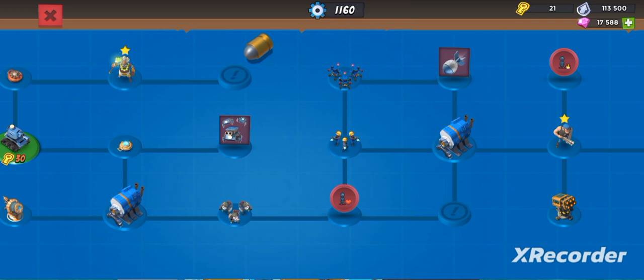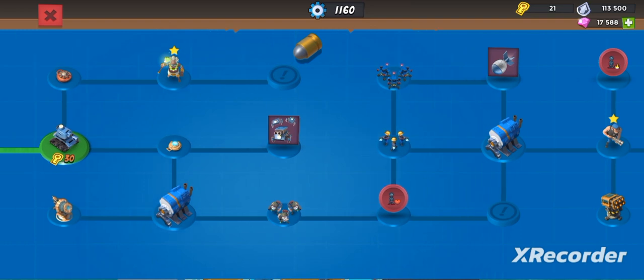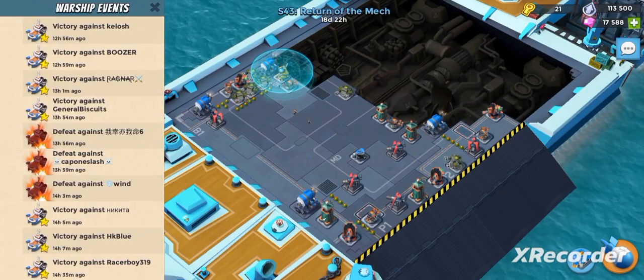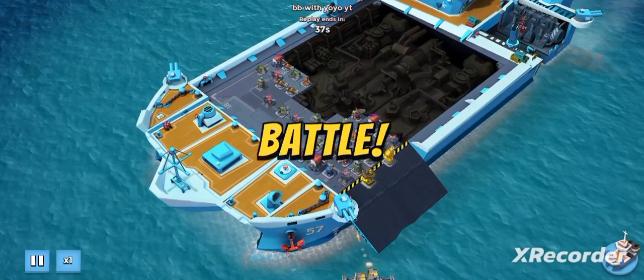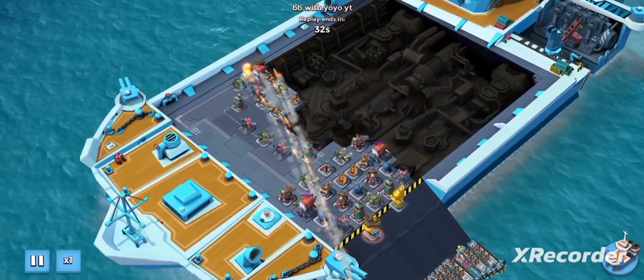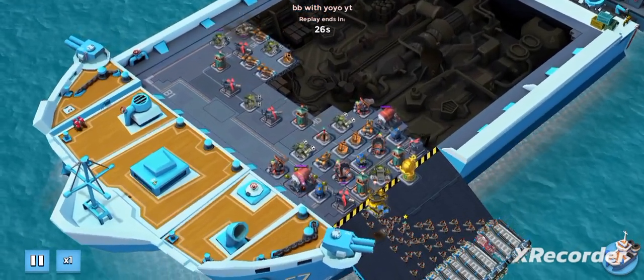I'm kinda gonna go low, attack from the bushes, collect the chests — hopefully that gives me another push point. Here is my log; I'll show you some replays. Most of these are against three engine rooms, so I got a little lucky on matchmaking. I'm barraging the top engine room and then heavy rushing the other two on the bottom.